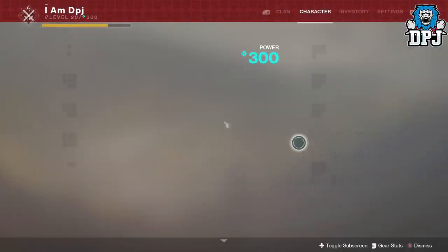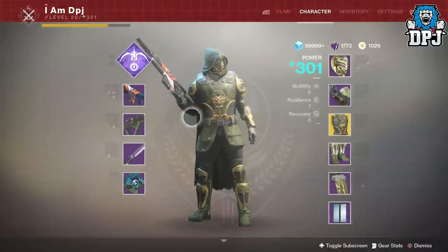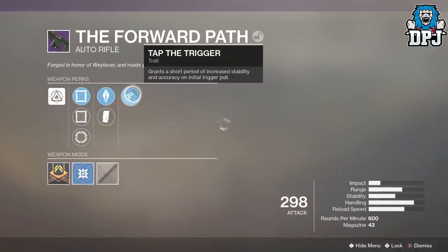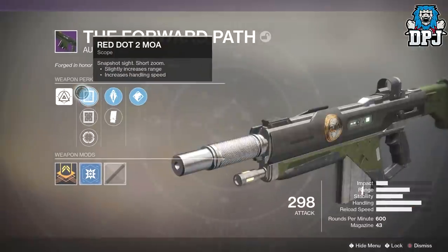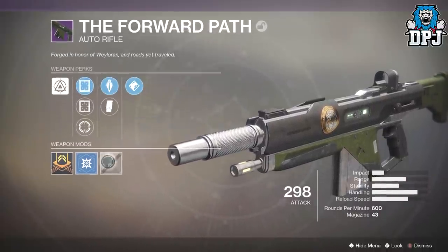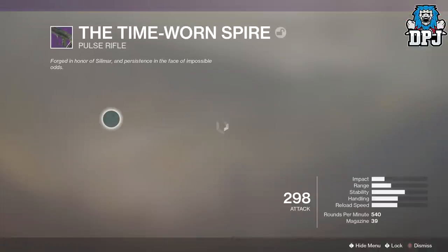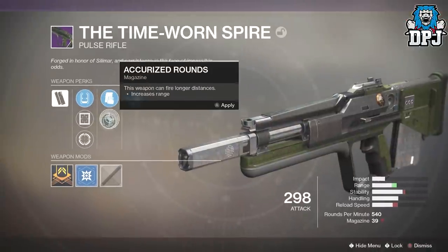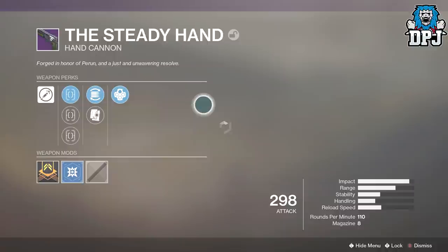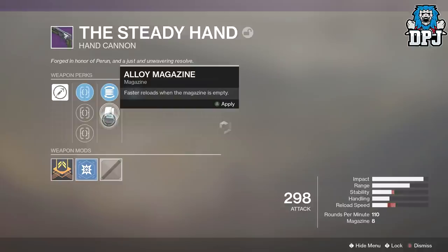Let me quickly check out all this juicy loot. What went through my postmaster — I think those are the legs. The chest piece definitely went there. I got the auto rifle which I've heard is amazing. I tapped the trigger, piercing rounds, extended mag — 51 bullets in the mag, that's nice. We've got the pulse rifle which I've already done a video on — it's incredible in PvP. We've also got the hand cannon which I seriously wanted.